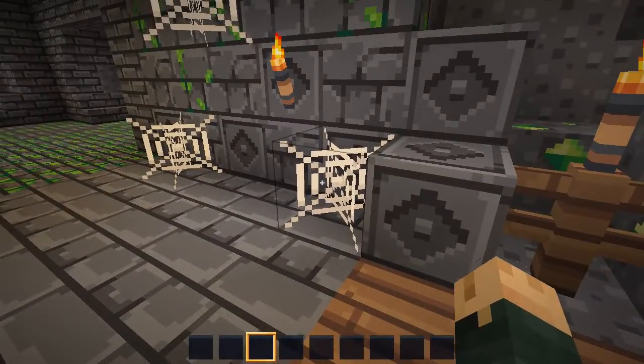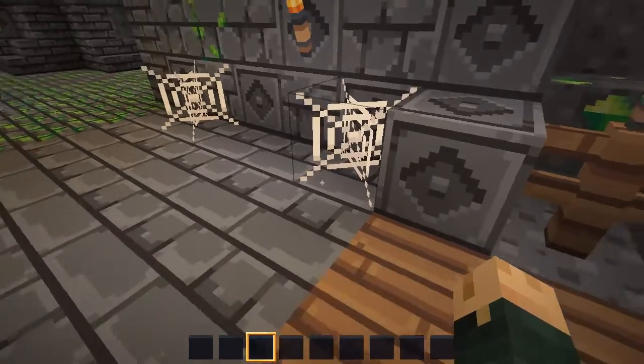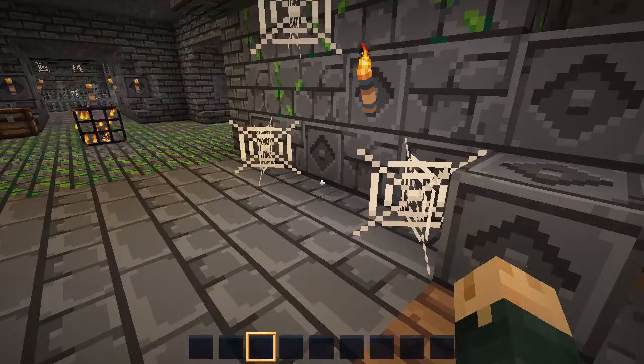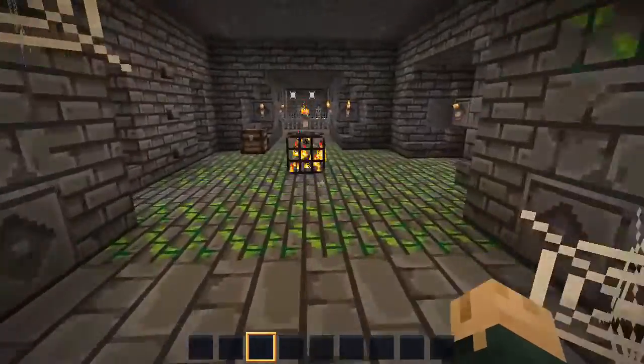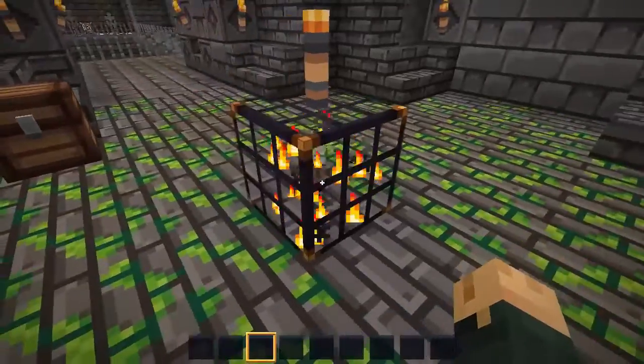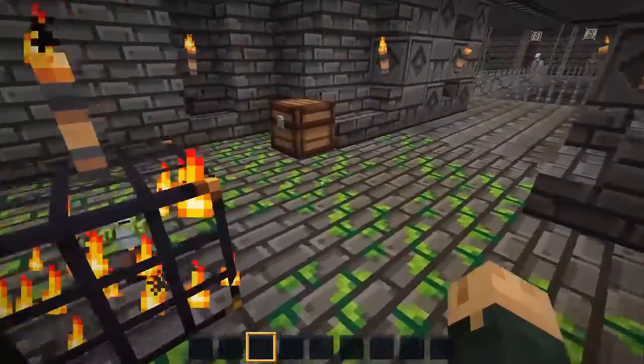Contrast to the spider webs, which are just sort of meh. They feel very squared off, they don't feel rounded, they don't feel particularly organic. The spawner is really just a cage — nothing particularly special about it.